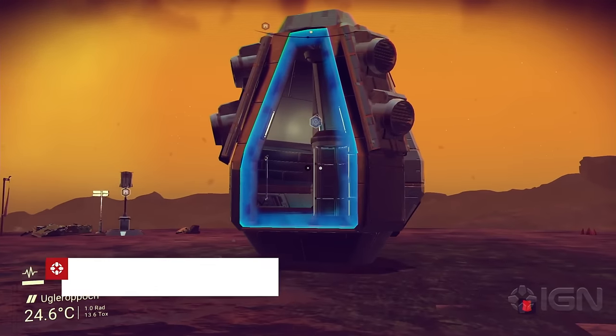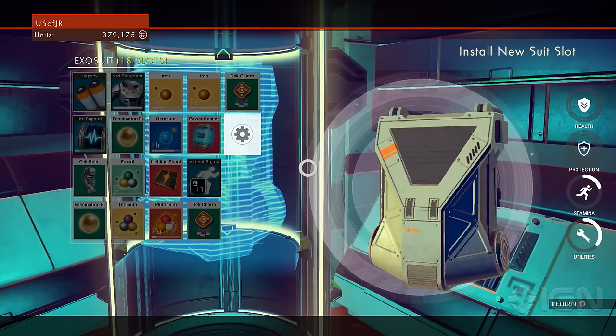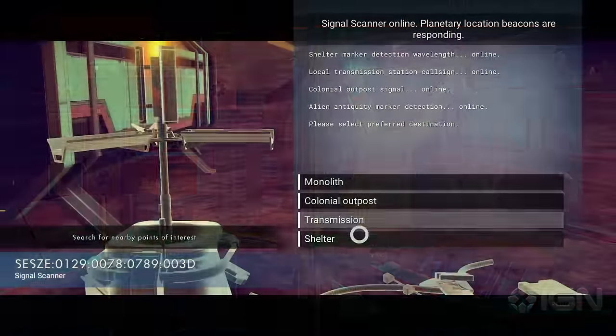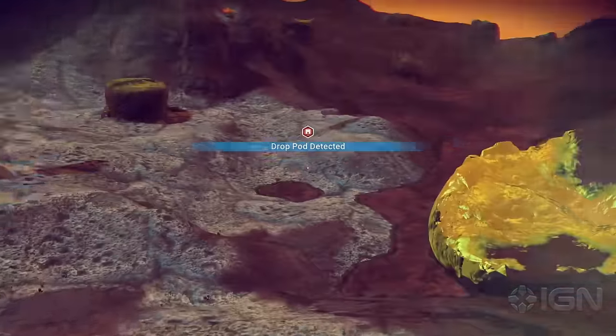You can find upgrades to your exosuit inventory by entering drop pods you find on the surface of planets. The first one's free, and the cost incrementally increases by 10,000 units with each one you find, but these upgrades are well worth it to track them down. You can search for them early on by hacking a signal scanner with bypass chips, then searching for shelters, which will more often than not point you to a drop pod.